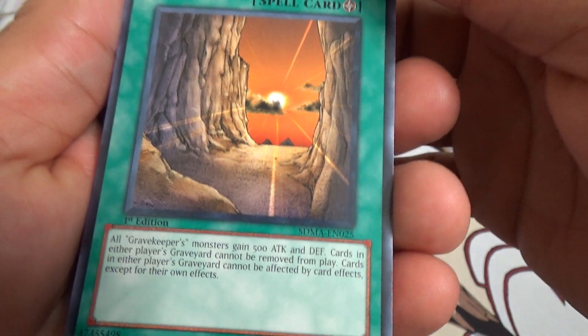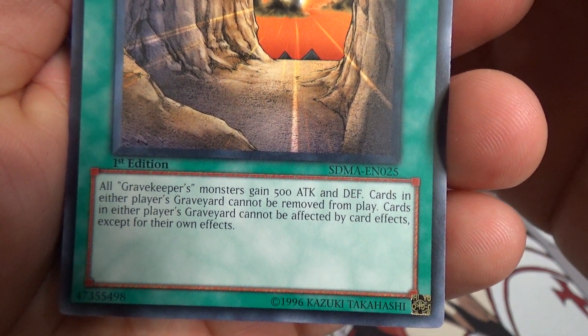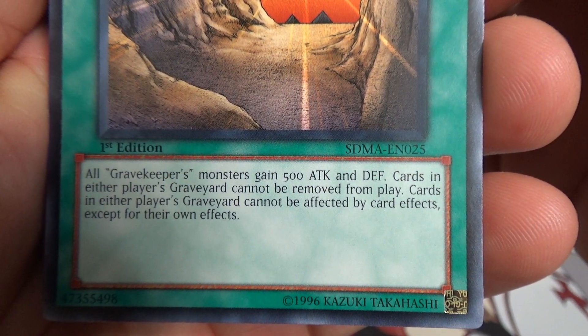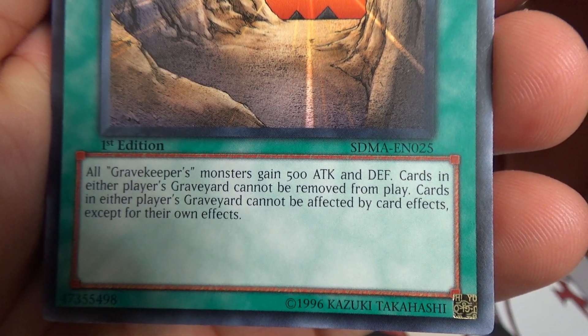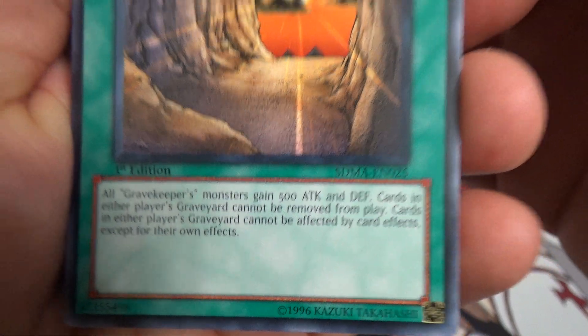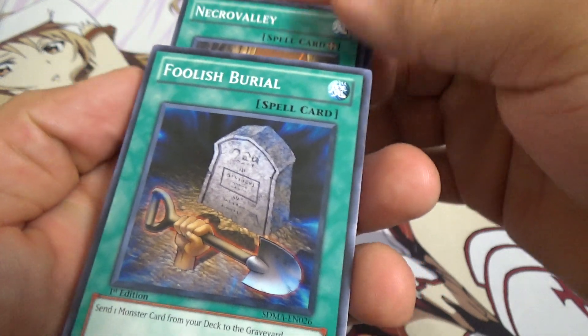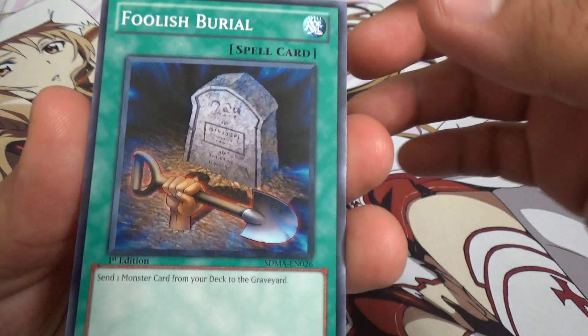Necro Valley — all Gravekeeper monsters gain 500 attack and defense. Cards in either player's graveyard cannot be removed from play and cannot be affected by card effects except their own. And we have two Necro Valleys, which makes sense since every card in this set relies on Necro Valley.